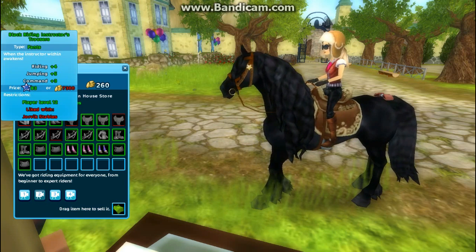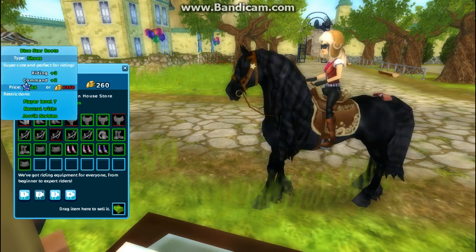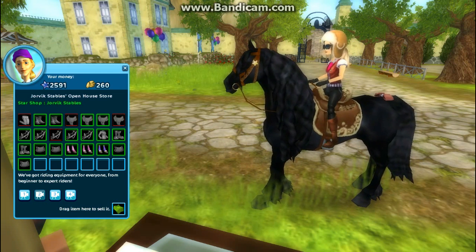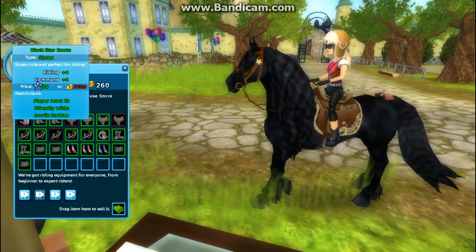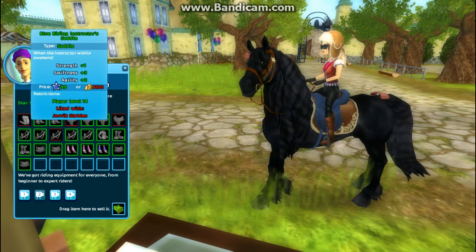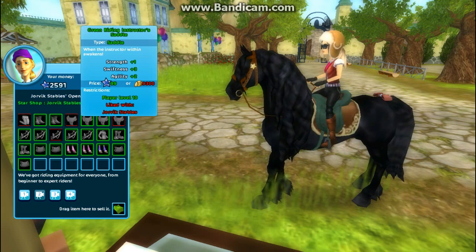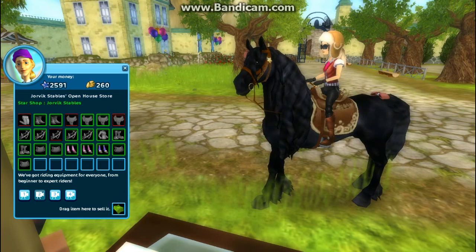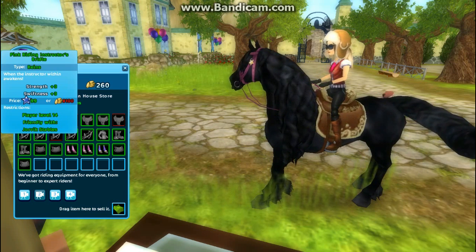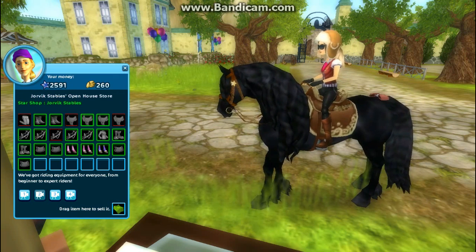I've got some writing instructor's jeans — pants, trousers, whatever you want to call them. Blue star boots. Black ones too. Writing instructor's saddle, and a few more saddles — they're all the same style, just different colors. Same with the bridles. I want the blue set.